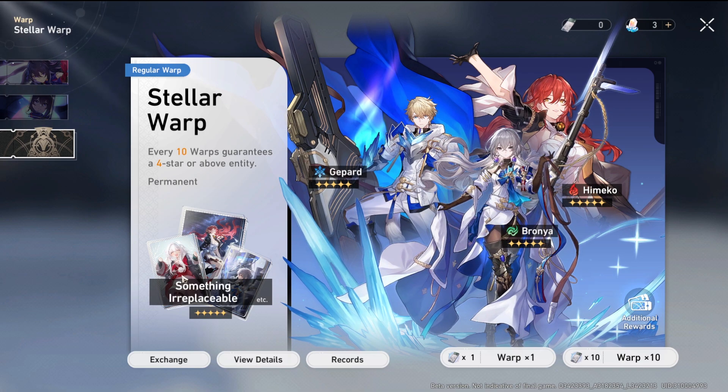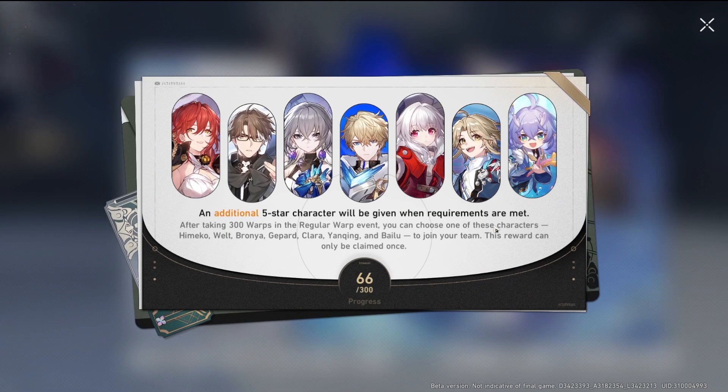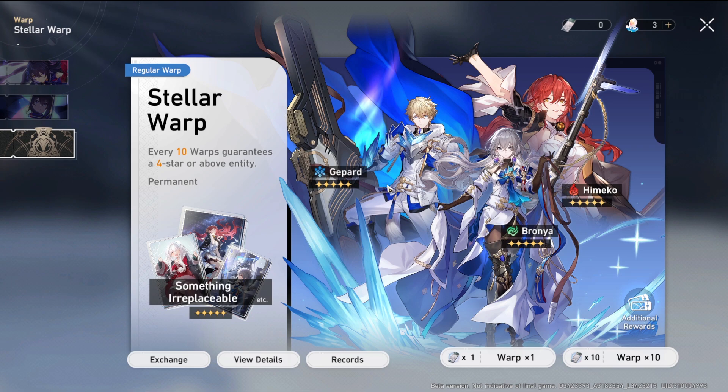The second way to obtain weapons is the starter warp banner, where you can get every standard character's weapon — Himeko, Bronya, Clara, Jing Yuan, Bailu, Yanqing, and the rest. However, when you hit pity it's a 50/50, and since there are seven characters with seven different light cones, you have a one-in-seven chance after that 50/50 to get the specific light cone you want — like Bronya's, for instance.